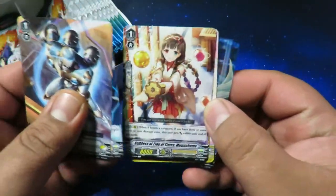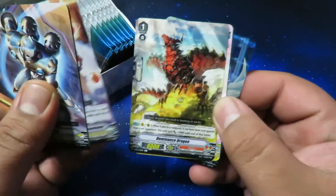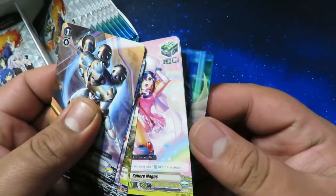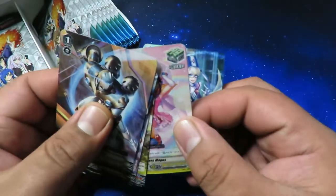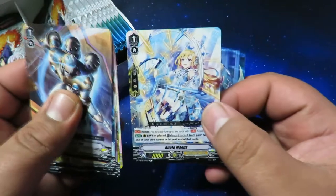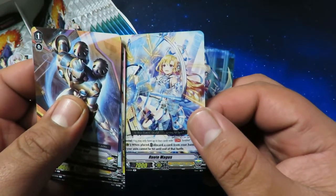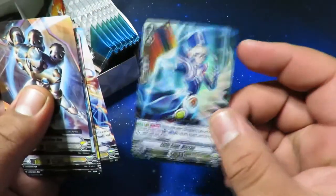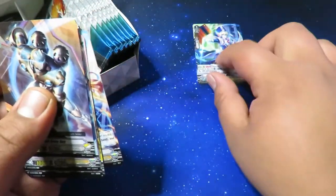We got Dominance Dragon and then Sphere Magus. Our first rare is Runote Magus, and then we got a Little Sage Marin double rare — that's very cool, needed one of those.